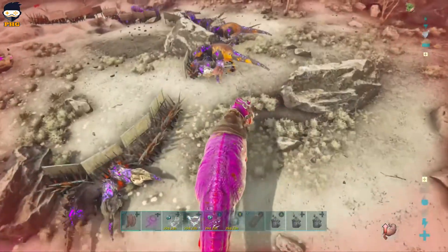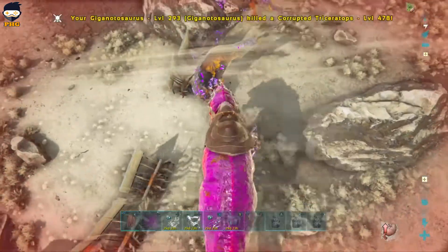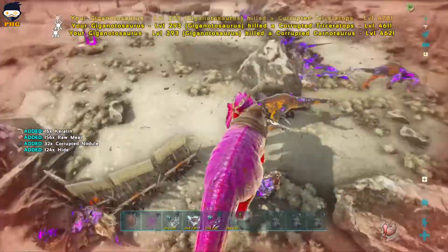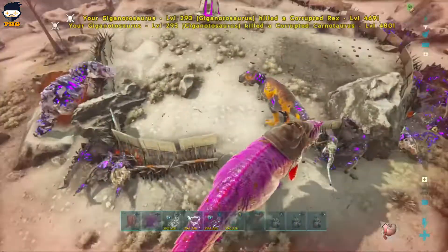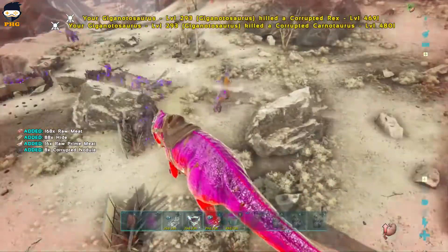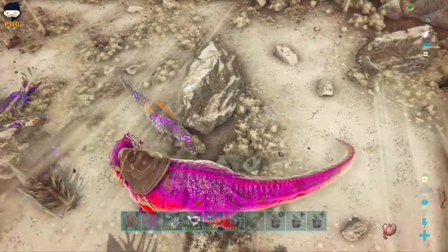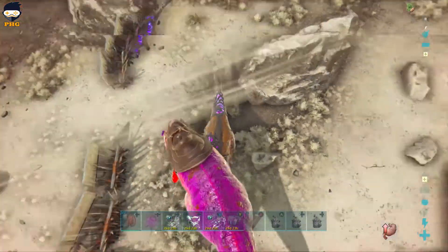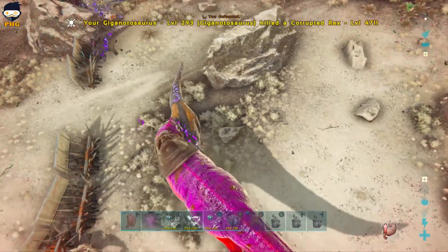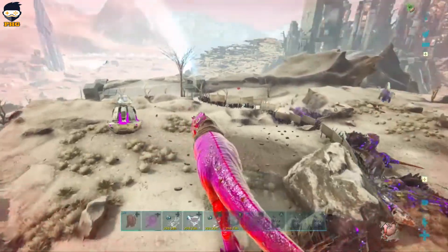That doubles on your Shippy Pad. Trikes give you about half of that, so you'll want to double up on trikes if you want to. I think to max out your Shippy Pad with alpha rexes you have to do about 20 to 22 of them.